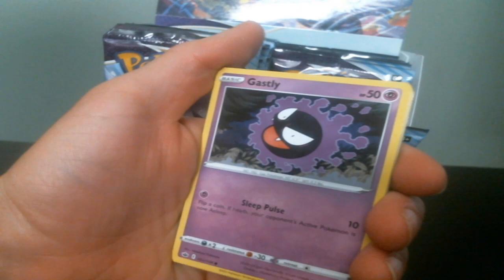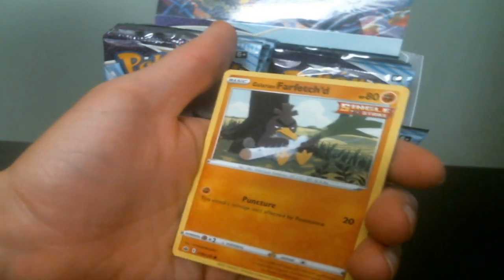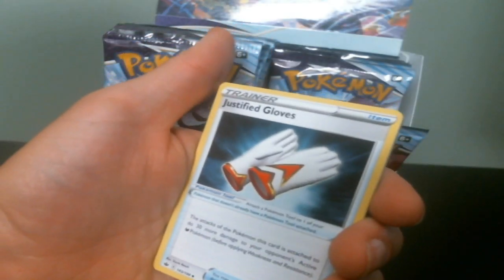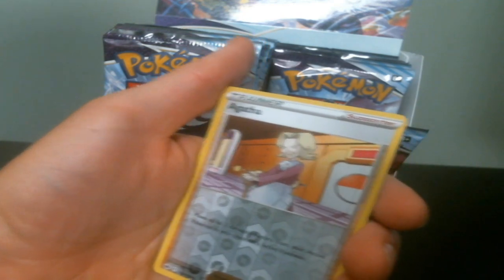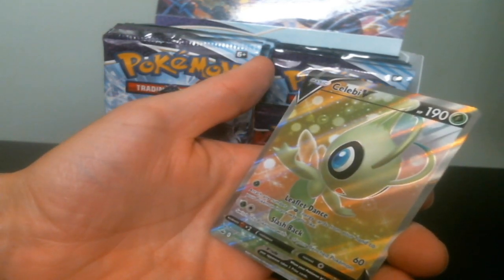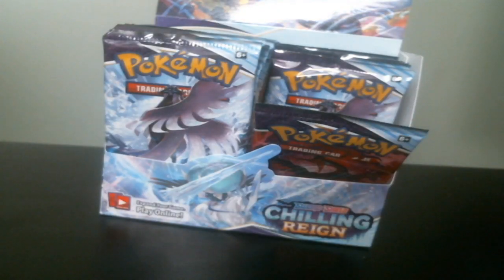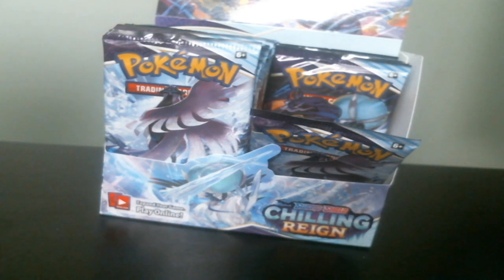So we have Blitzle. Deerling. Koffing. Drilbur. Single strike Galarian Farfetch'd, which looks really kind of sad but also cool. Justified Gloves. Weeding Gloves. Avery. Reverse Agatha. And Celebi V. What? Oh my god, dude, that's amazing. And this is the Full Art one — because of the set number, one-something usually puts it towards the beginning. So that's cool.